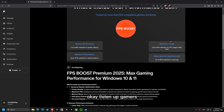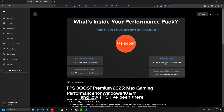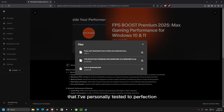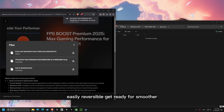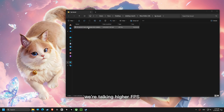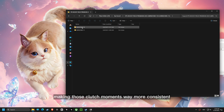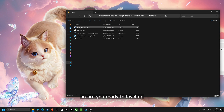Okay, listen up gamers. Are you tired of lag, stutters, and low FPS? I've been there, and that's why I created this Ultimate FPS Boost Pack that I've personally tested to perfection, and it's 100% safe, with every change easily reversible. Get ready for smoother, faster, and more responsive gameplay. We're talking higher FPS, reduced input lag, and a more stable network, making those clutch moments way more consistent. I'll walk you through every step, so are you ready to level up?